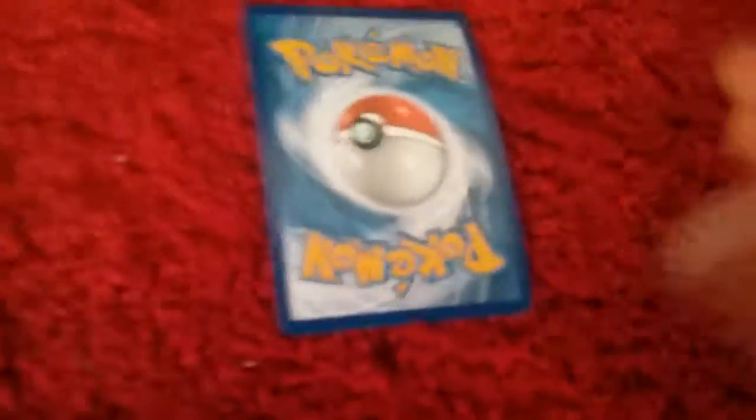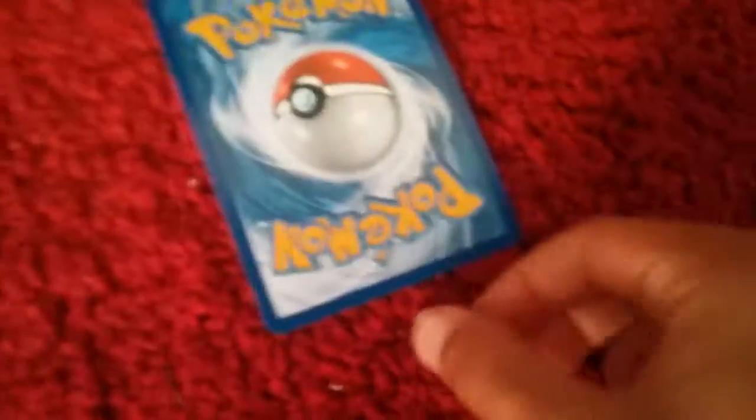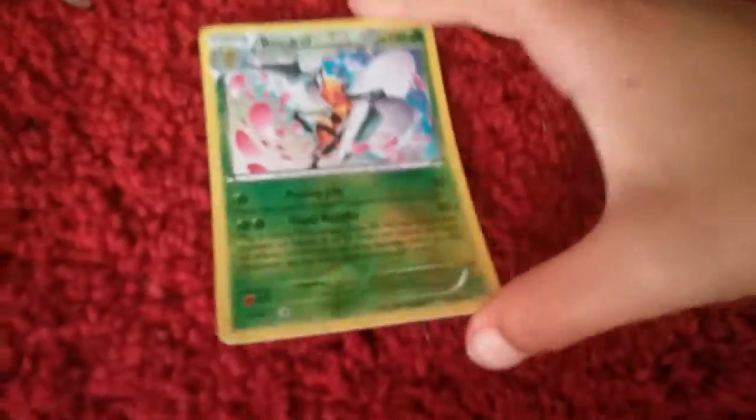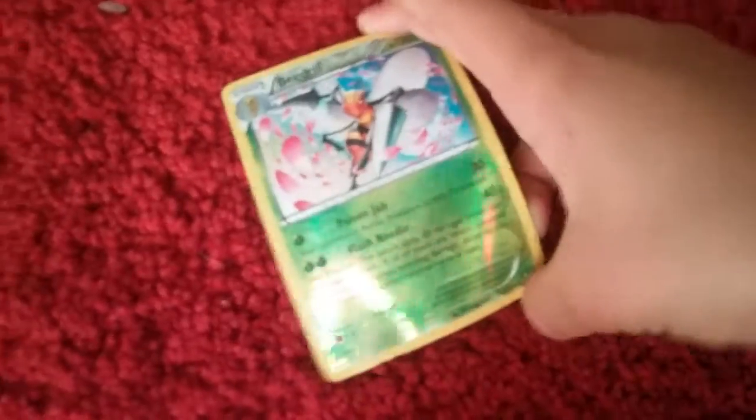Actually, it's a 2009 Infernape — sorry, yeah, 2009. Okay, so now we have this Pokémon card to reveal and it is a Beedrill, holo I think — I'm not sure.